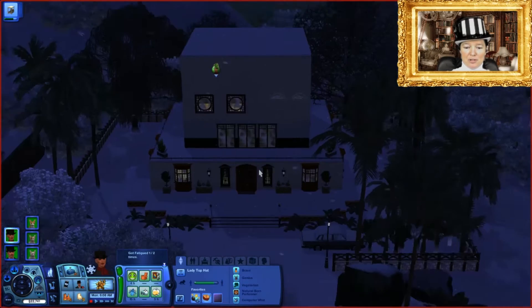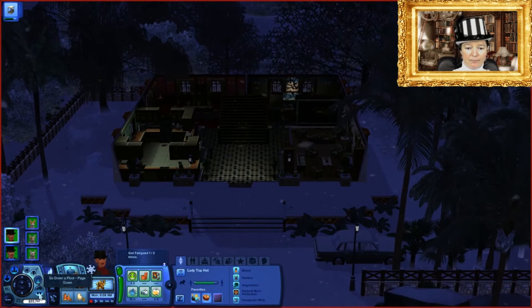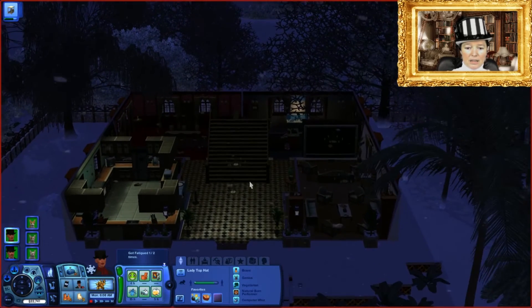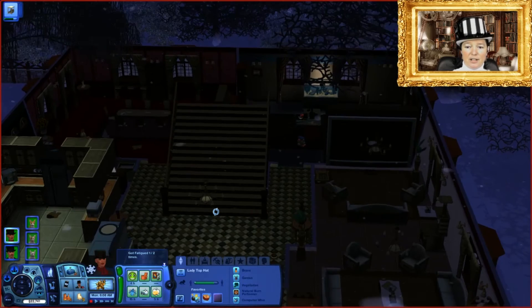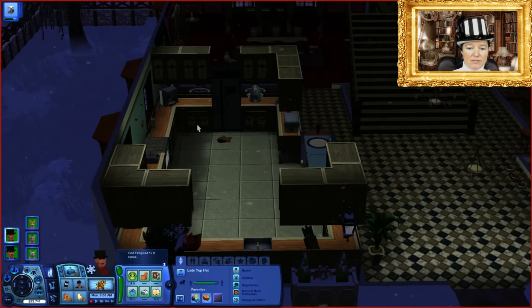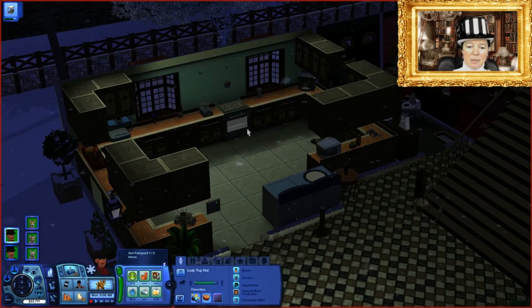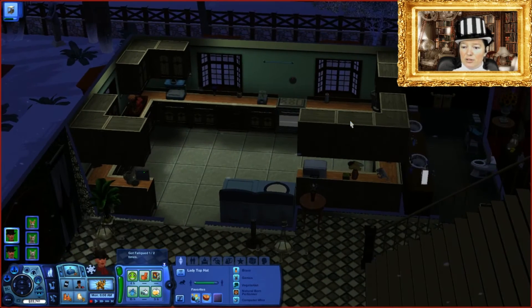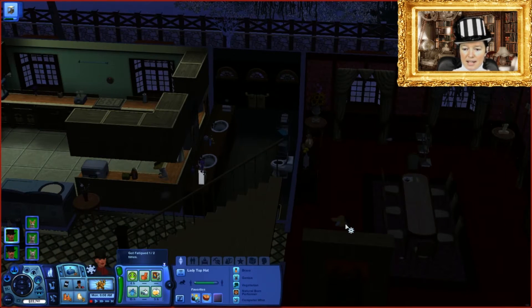Let me introduce you to the house floor by floor. This is what I showed in the simulator introduction video at the beginning of the month — you saw me building this from scratch. I've made a sizable kitchen with lots of different appliances and gadgets, because that's the kind of thing Sir Top Hat likes in real life — lots of gadgets — and I've put a little washroom there.